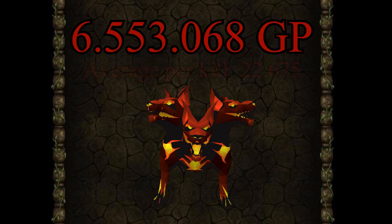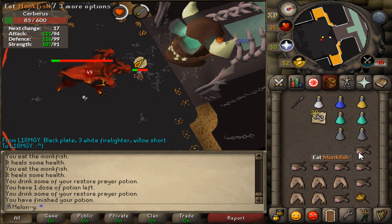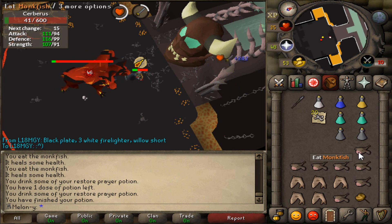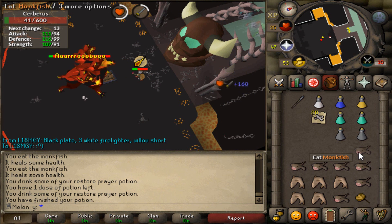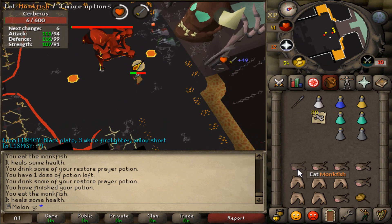Surprisingly, that only brings us to an average of about 22,675 GP per kill, so every Cerberus kill is roughly worth 22.6k. That's not a lot — I figured it would be much more. But imagine getting a Primordial crystal, and that just skyrockets the loot from 6.5 mil to something like 29 mil.